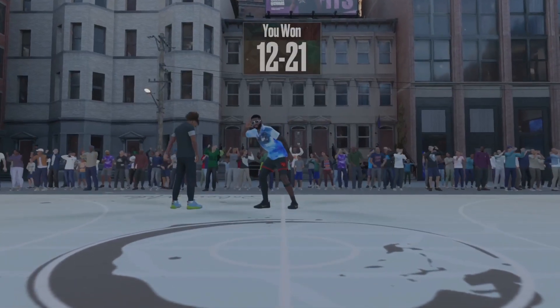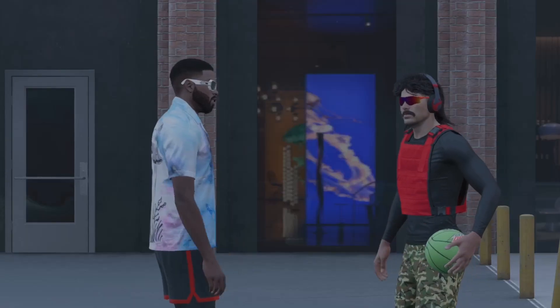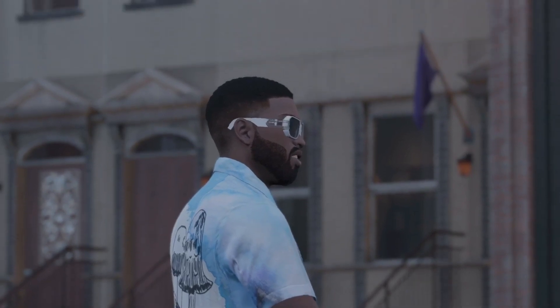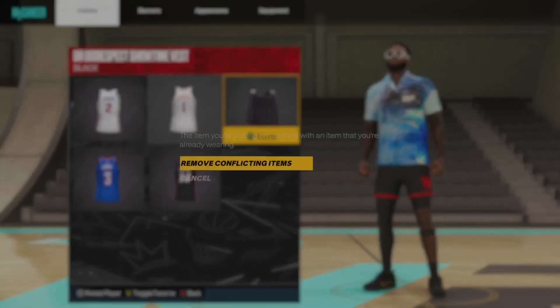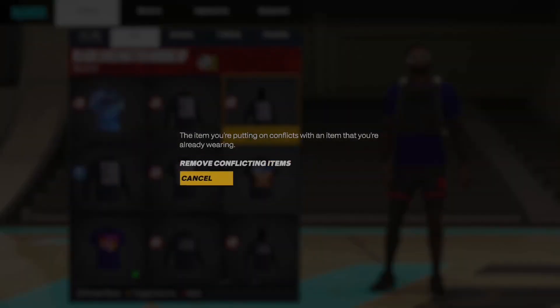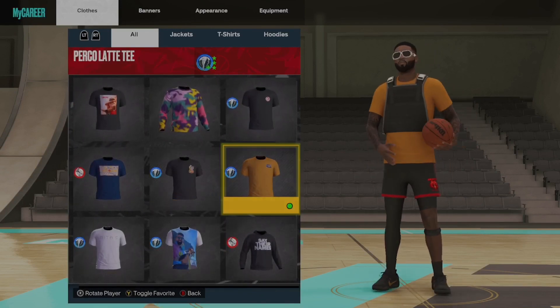Once you beat Dr. Disrespect in the 3v3 and all the other games, you talk to him and he shows you the billboard you just made. After that the quest is done, Dr. Disrespect leaves, and you can go into My Player then Appearance — you'll see your vest where the jerseys are. You can put it on with any shirt. You can't put it on with hoodies unless they're the NBA store one, which is kind of a glitch. If you haven't done the Ronnie 2K quest to get shirtless, you have to wear a shirt underneath — you can't go no shirt under the vest.